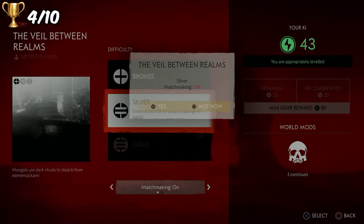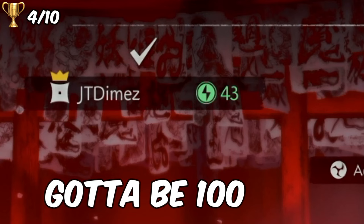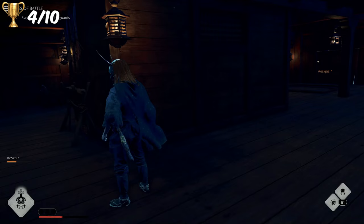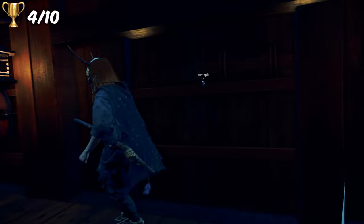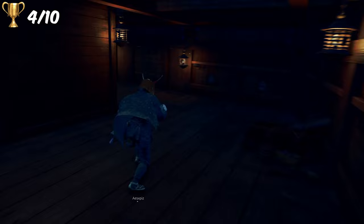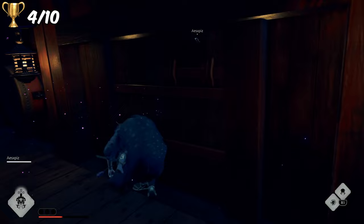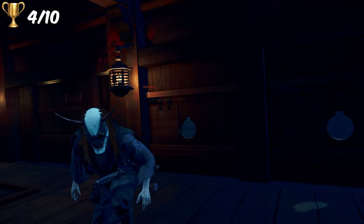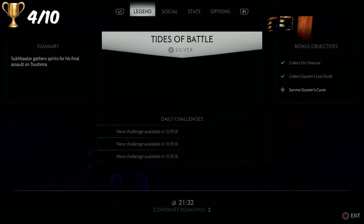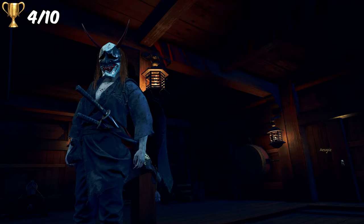We then went and played through all nine story missions again on Silver difficulty, because this was the fastest way to rank up and get good gear so we could eventually take on the raid, which required 100 key power. While playing through the silver story, I had a stupid glitch occur where I got stuck inside one of the ship's cabins. An enemy had glitched inside and I used my special assassin ability to teleport in and take him out, but then I couldn't get back out. So my friend Aesops had to take on probably the hardest mission all by himself - slaying Suk Batr and his guards.